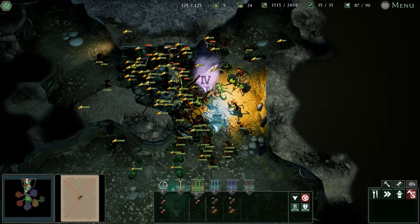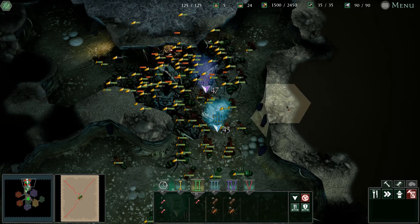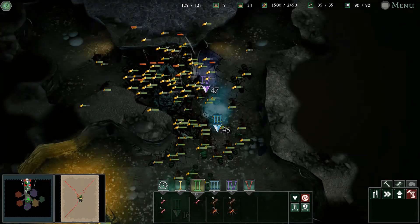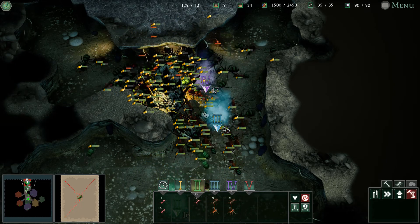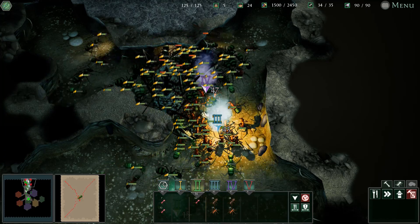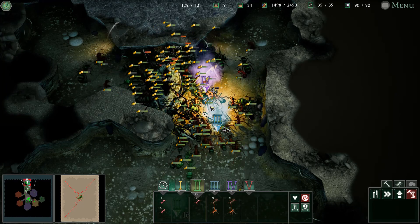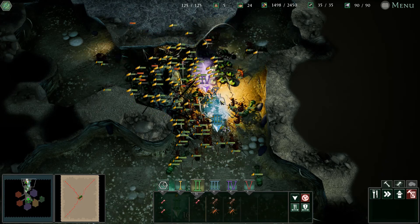We got it! Scary. Look at how many ants are there — see they're coming here. Wow. We got a strong defense here. Look — they're just coming. I think we can do it, we don't have any problem. Yes, we've got strong ants — ants are really strong!